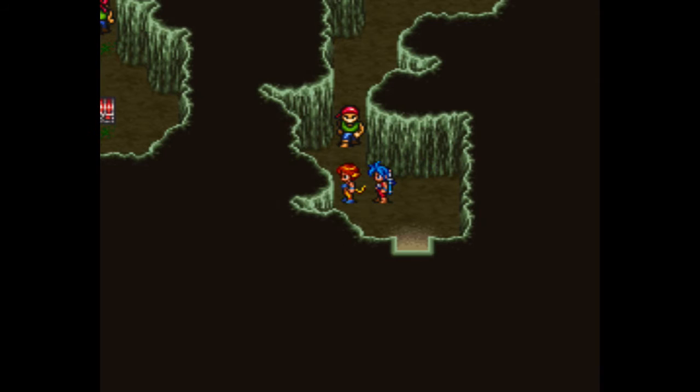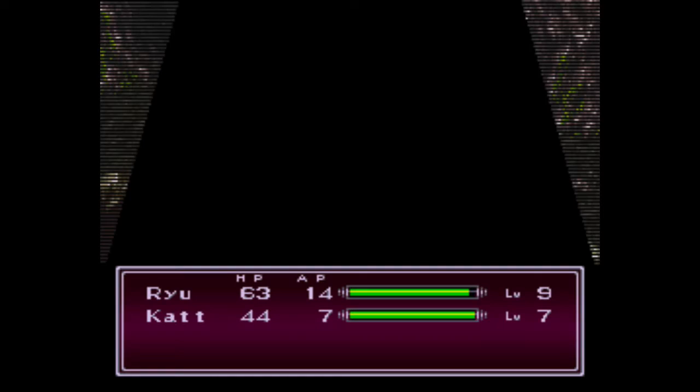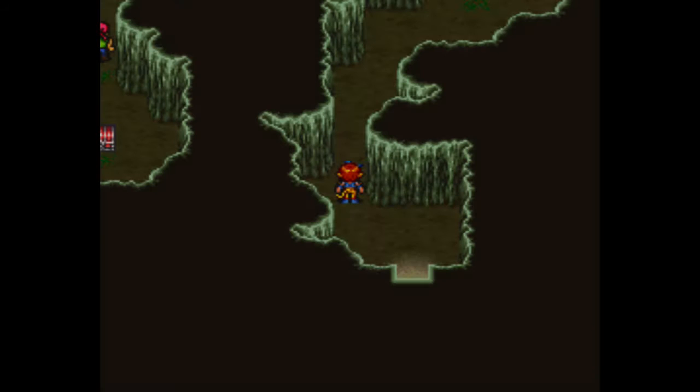Now we're here in this area. If you try to talk to this guy before all the events happen, he just says this area belongs to the Joker gang. But now he'll actually decide to fight us — we get to go one on one against a hood. By the way, Kat's ability Dare is kind of like the provoke ability in Final Fantasy 13-2 — it basically draws the attacks of your opponents. But that's not really a useful ability because Kat's defense is not that high.